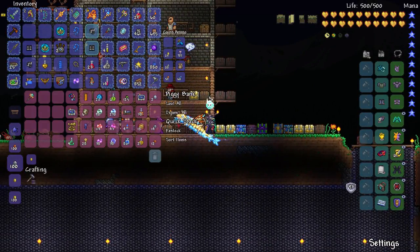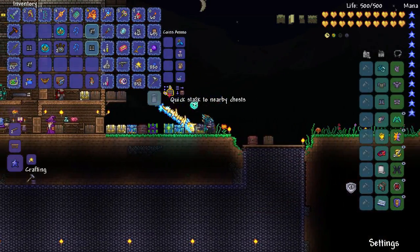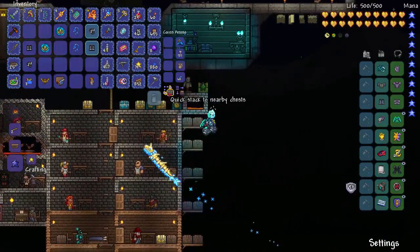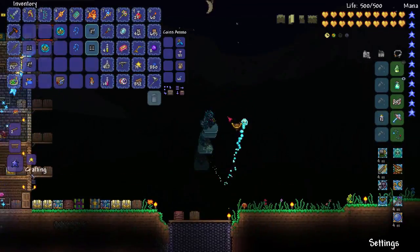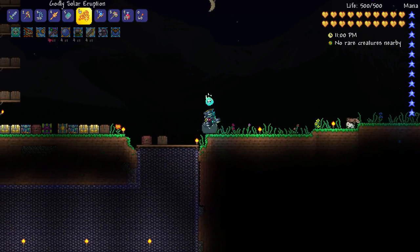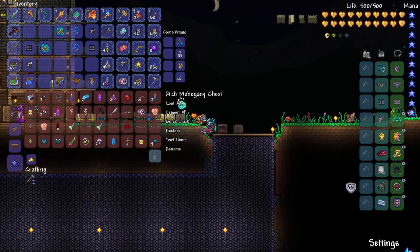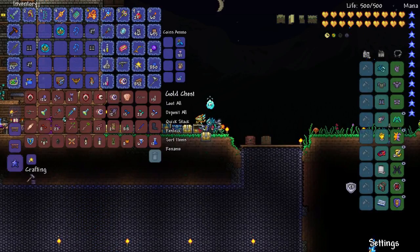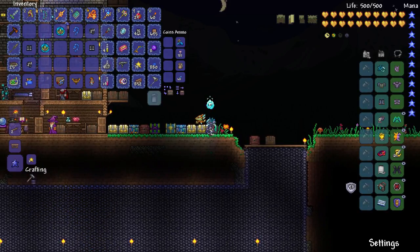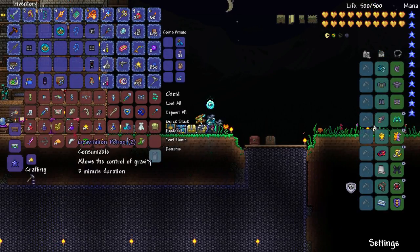Let's go ahead and quick stack all that, then try to put everything away. I don't know if we've ever gotten the Slimy Saddle — it is a mount for a slime, kind of cool but not super useful at this point. Early game the ninja gear is decently good. We're also going to need to grab the full ninja gear from the King Slime.